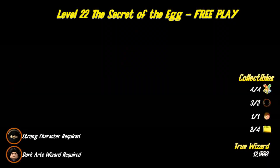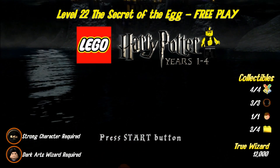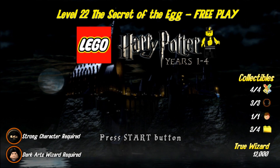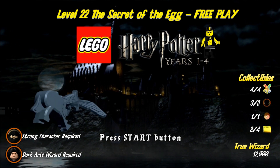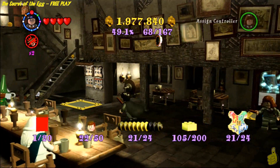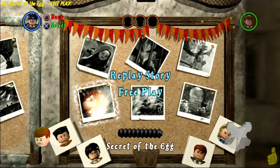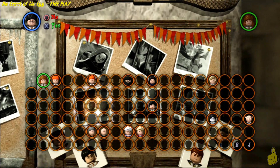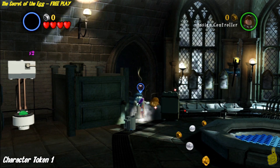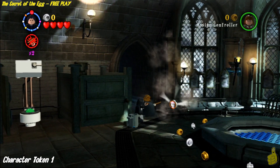Happy Thumbs Gaming. Hey everybody, it's Brian with Happy Thumbs Gaming. Today we're checking out level 22, the Secret of the Egg free play for LEGO Harry Potter Years 1 through 4. We get all the collectibles minus that one gold brick for completing this level in story mode, and we're going to get that true wizard status — 12,000. A strong character is required, and we also need a dark arts or dark magic wizard. So let's go ahead and select free play, the Secret of the Egg, and roll out.